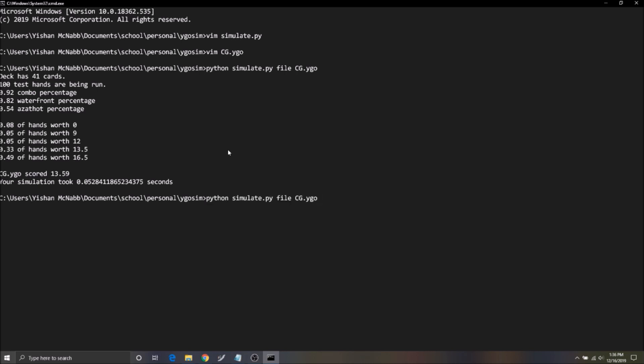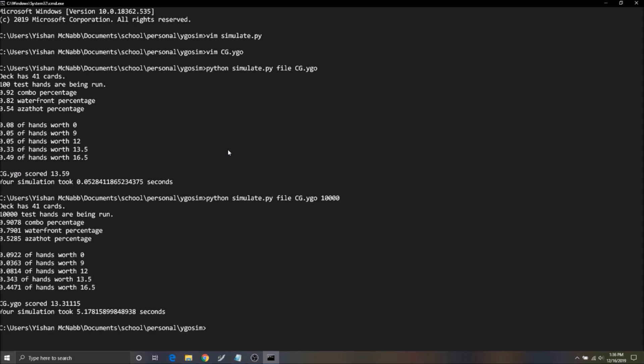It's scored with an average score — hands worth zero, hands worth nine, hands worth twelve — all related to the goals we discussed. Now I'm going to run 10,000 test hands for more accurate numbers. We get 91% combo, 80% Waterfront, and about 9% of our hands brick, so those are worth zero. The deck CG.YG scored 13.311 overall, and that's the number we're really concerned about for ranking decks after thousands of test hands.